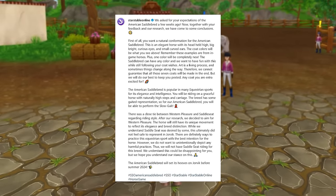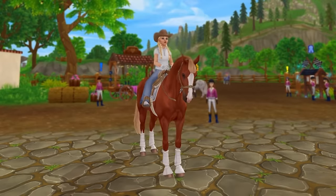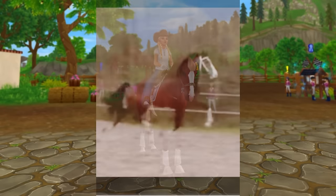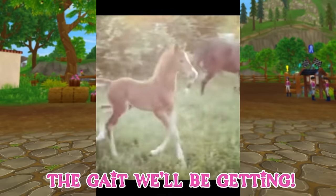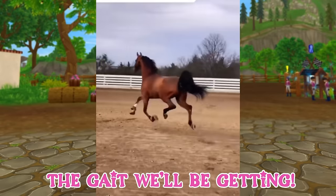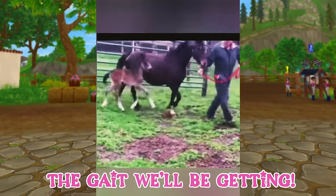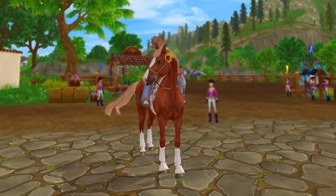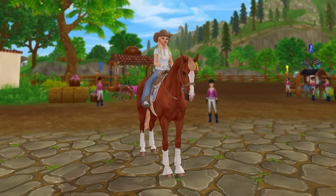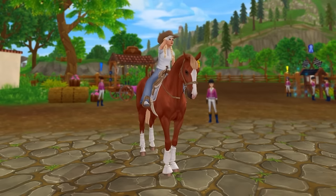The American Saddlebred will set its hooves on Jorvik before summer 2024 — summer starts June 20th, so we might be getting that horse sooner than later. There is still a chance it releases after the Equestrian Festival in the horse release timeline. That also means the Friesian would need to come in summer as well. So that is everything we currently know about the American Saddlebred, focusing on western pleasure riding — let me know if you're excited for this horse in the comments!